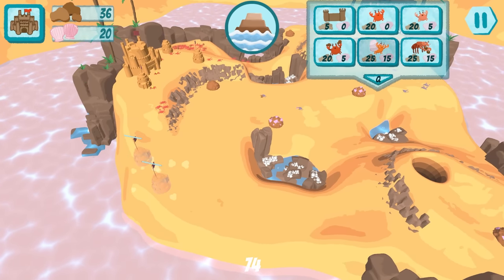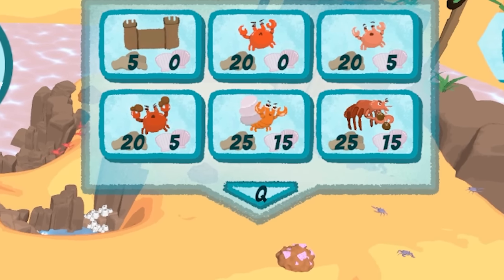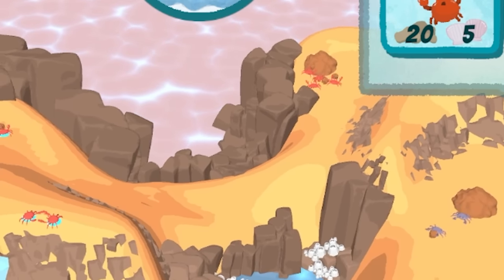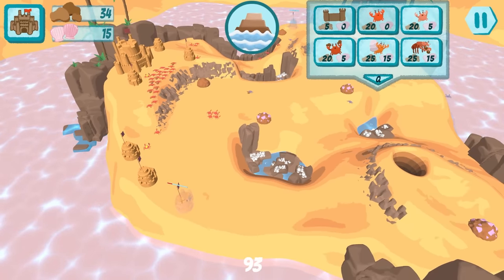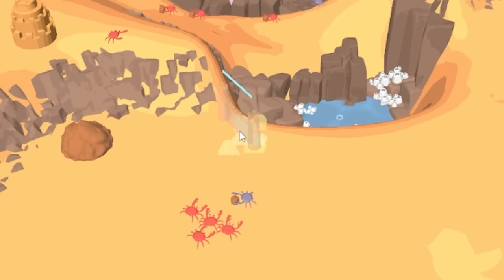We need to start pumping out crabs. There are different types of crabs - we've got like five different types. Some of these guys need to be on guard. One of the other cool things you can do is build sandcastle walls.